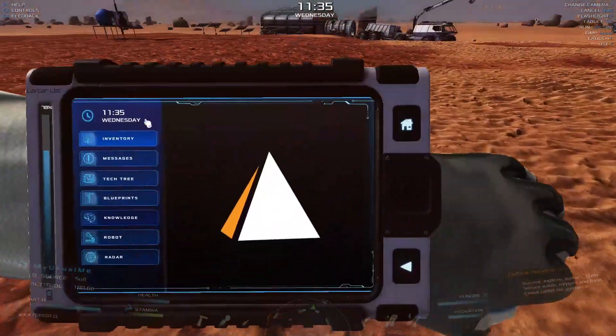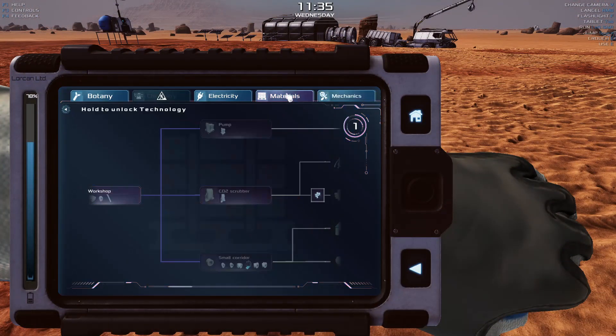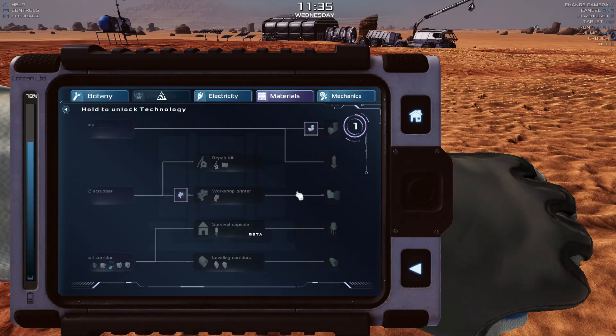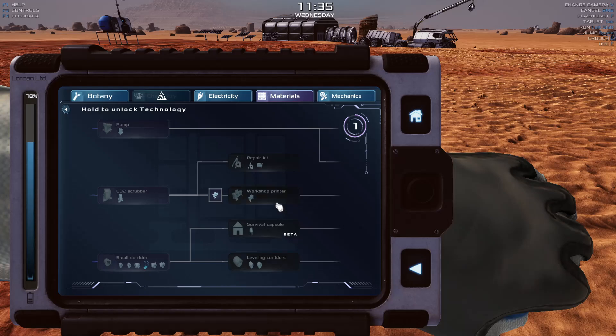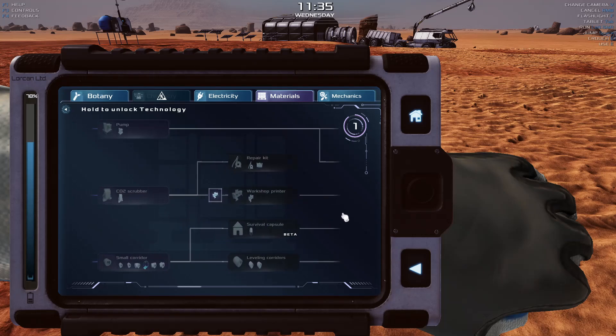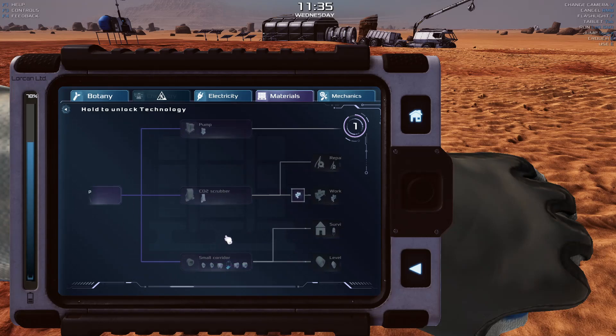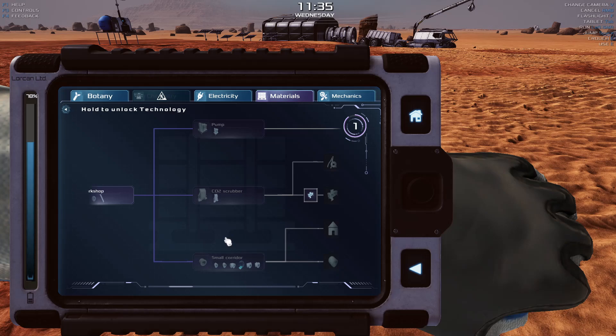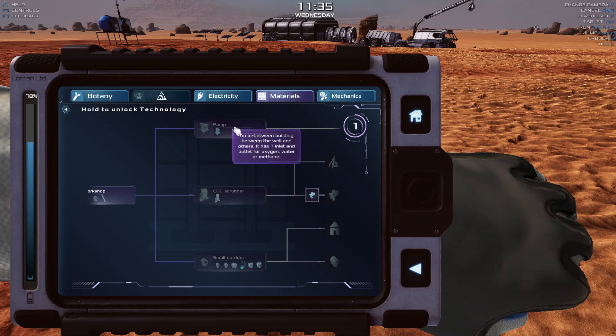Let's go ahead and see what else we've got in our tech tree. Do I want the CO2 scrubber or the pump? I think I might need the water pump, but I also want the workshop printer and the storage cabinet. This living capsule has the bathroom and I kind of need that. I think we're going to take the small corridor because I can use the pod — this is going to give me the toilet, which gives me the ability to compost.